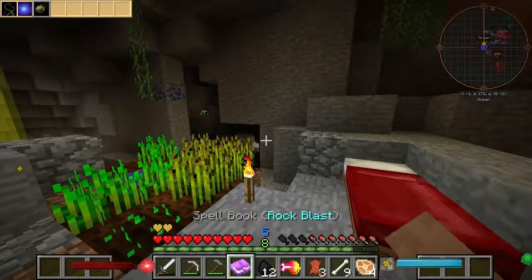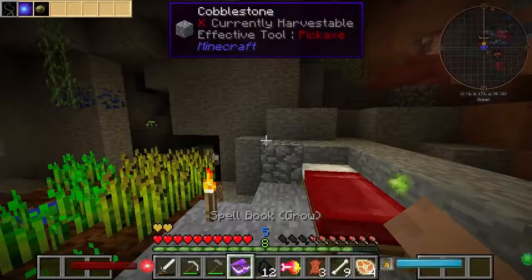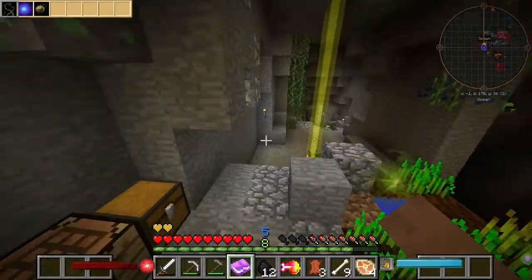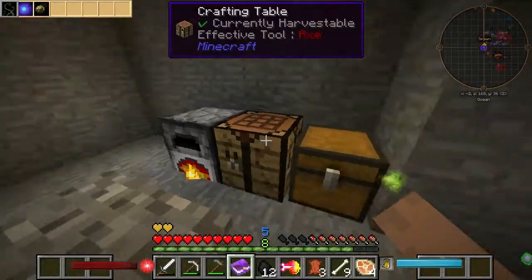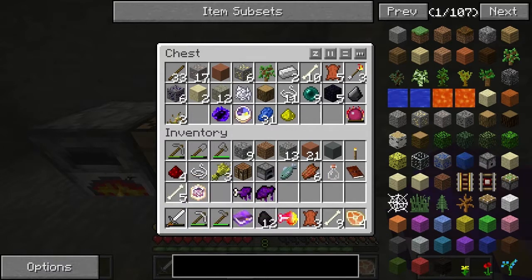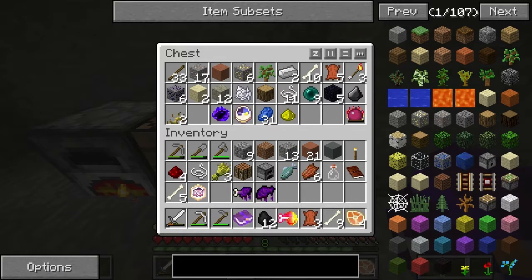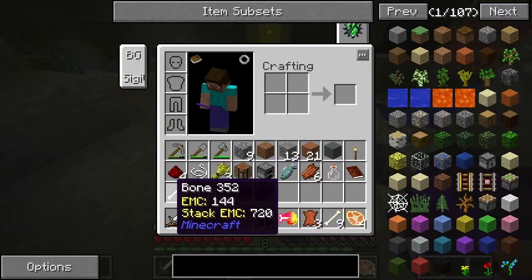I've got a few different spells — Grow, Conjure Water, Rock Blast. The reason I decided to start the series here is I just wanted to get some super basic infrastructure up and running, because I thought that would be a good idea. You do get Ender Pearls and Obsidian quite easily from some of the mob drops. And that was really what I wanted to do.